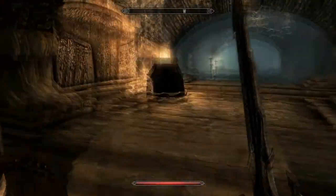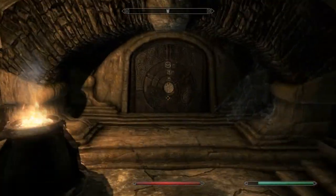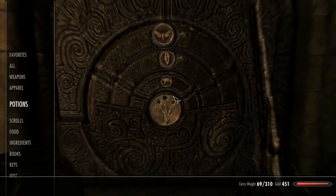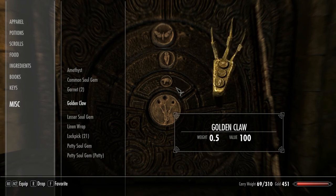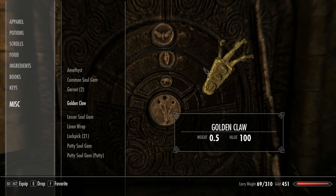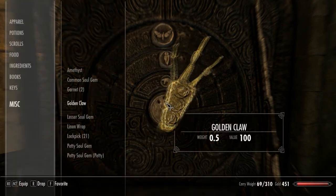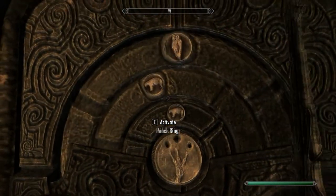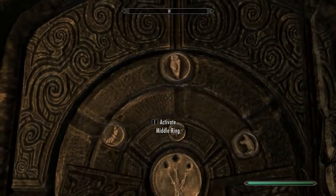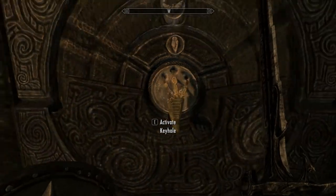And here's where you use the last final gate with the golden claw. To open up this gate you just look at the golden claw in your inventory under miscellaneous. And you just match the images up to what's on the wall. So you got bear, butterfly, and owl. Bear, owl, and owl. And here we go — pop that golden claw right in there and you'll be all set.